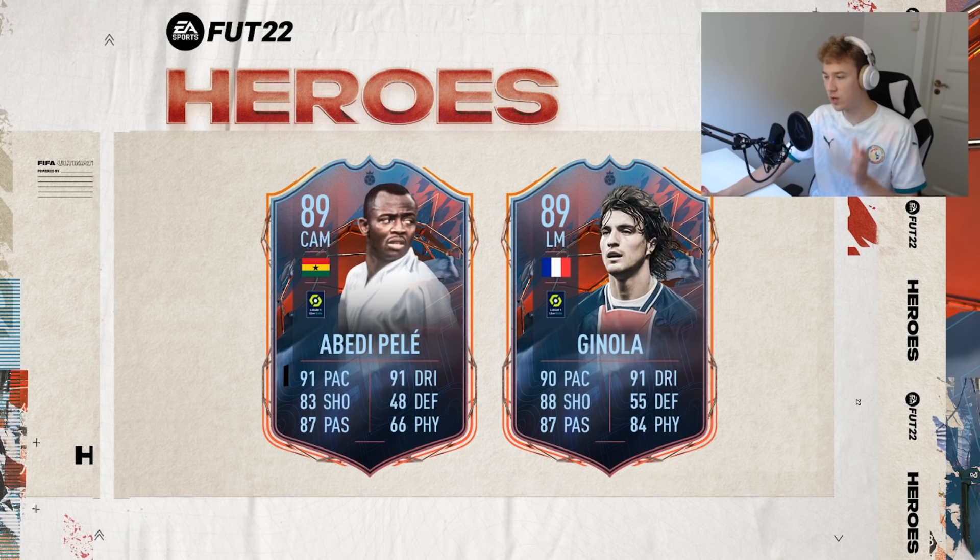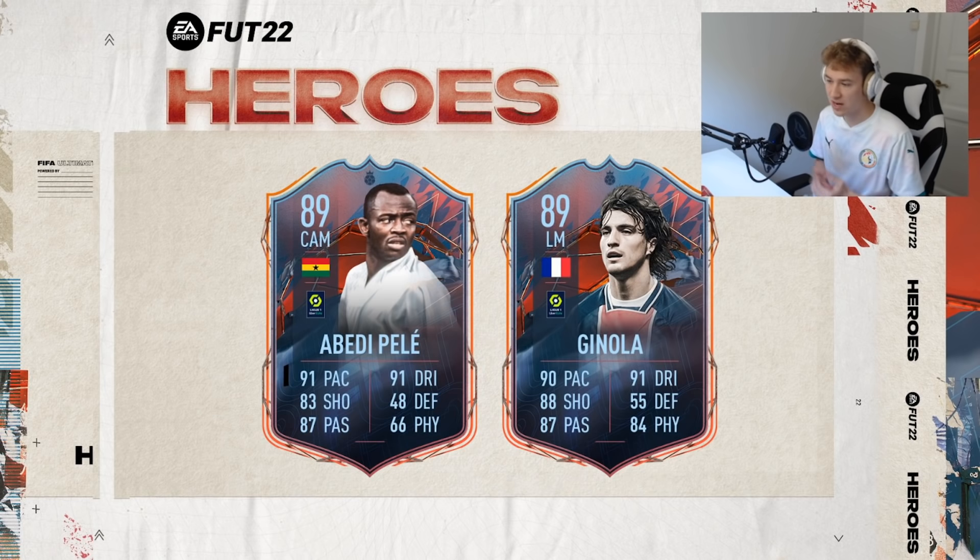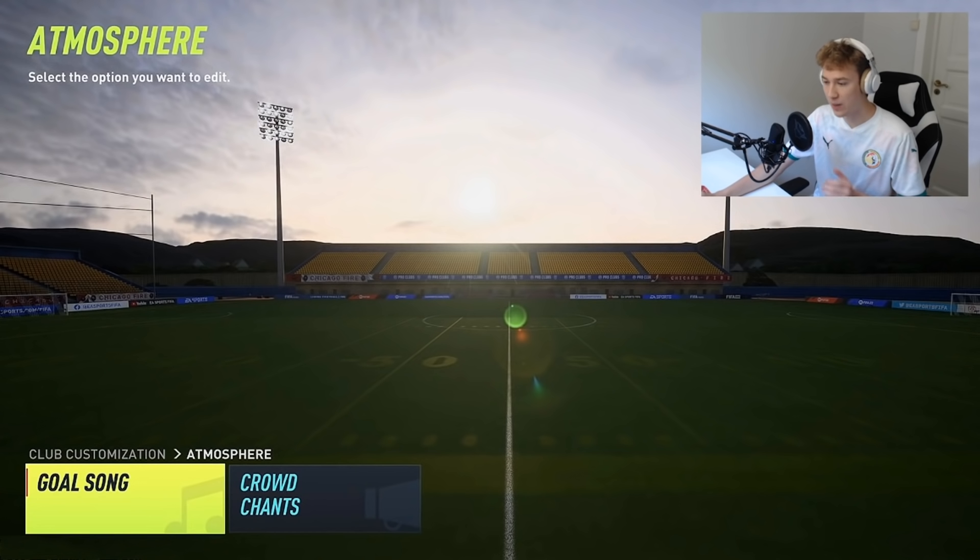Moving over to the next one, which is going to be some brand new ratings. Here we can see Abdi Pelé, who is 89 rated, with 91 pace, 83 shooting, 87 passing, 91 dribbling, 48 defending, and 66 physical. Looking like a pretty good hero card — if it gets in early in the game, it's going to be amazing. Then we also have David Ginola here: 90 pace, 88 shooting, 87 passing, 91 dribbling, 55 defending, 84 physical. That is the best hero card I've seen so far — absolutely crazy stats, so would not mind getting that guy in a pack.